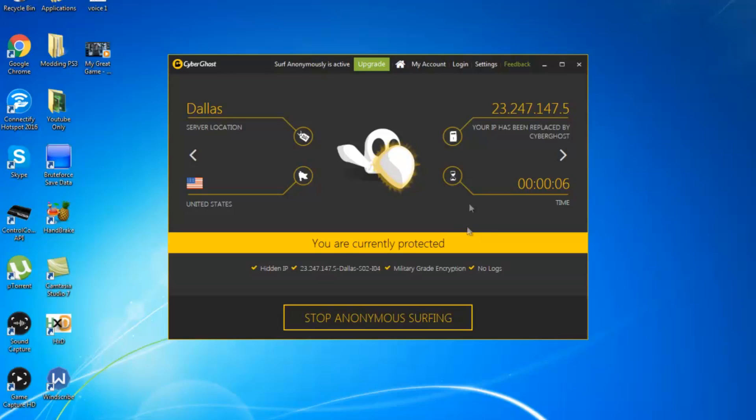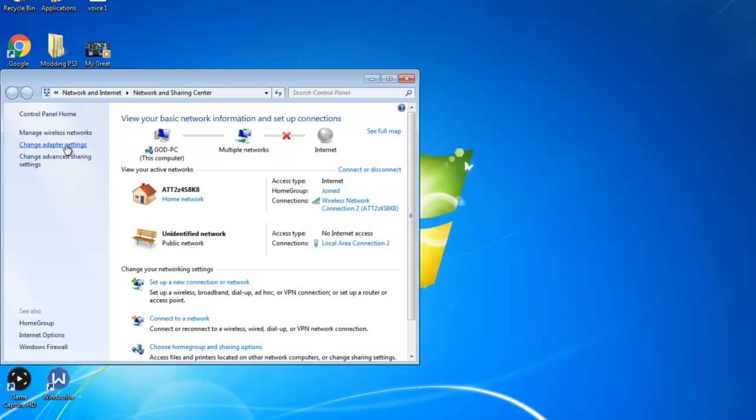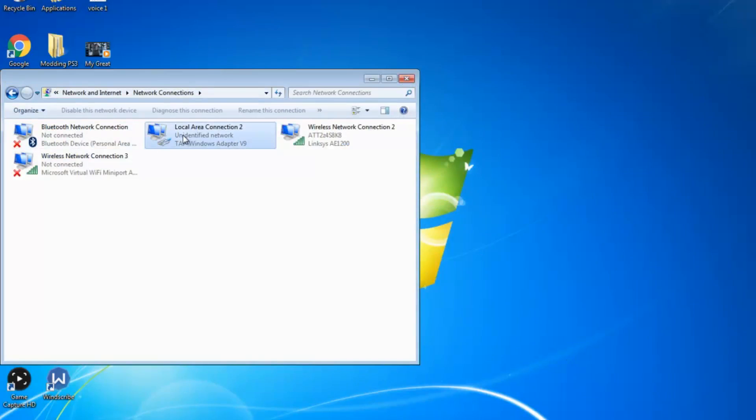Minimize CyberGhost, go down to your network settings, open 'Network and Sharing,' click 'Change Adapter Settings,' and you can see the TAP Windows Adapter V9. Remember that — let's make sure this is active.